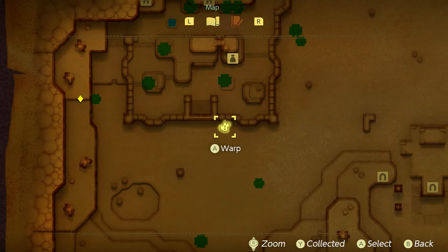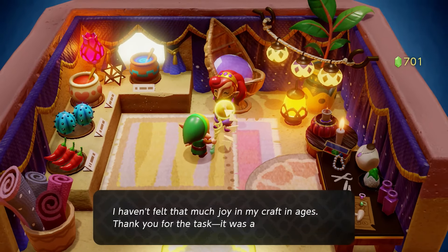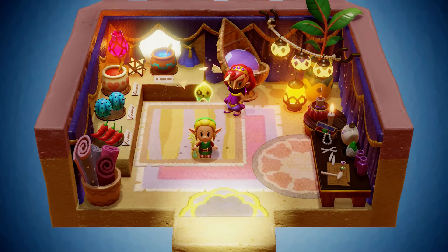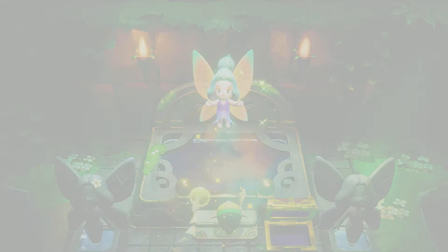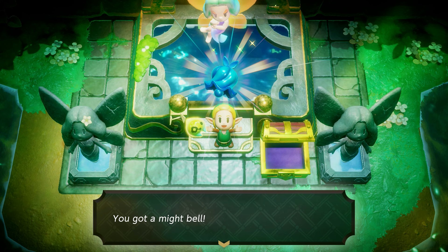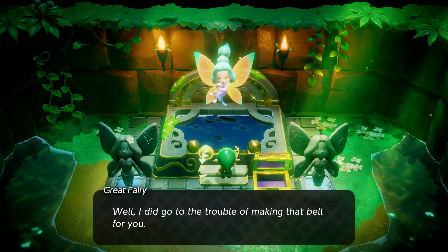Now head back to Gerudo Desert and the Gerudo shop. Speak to the shop owner again and give her the Magma Stones and Floral Seashell. She'll craft the beautiful pendant. Take the pendant back to the Great Fairy at Lake Hylia — she wanted all your money and now she wants jewelry too.